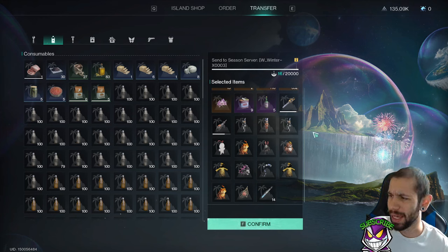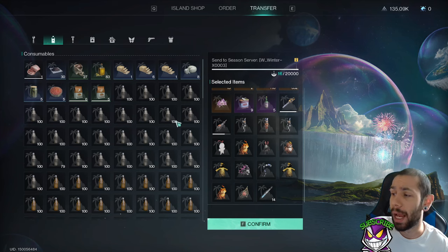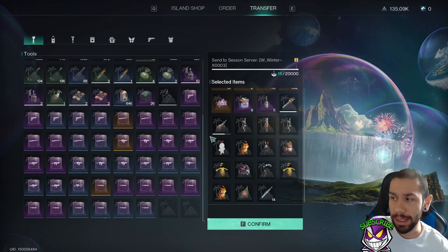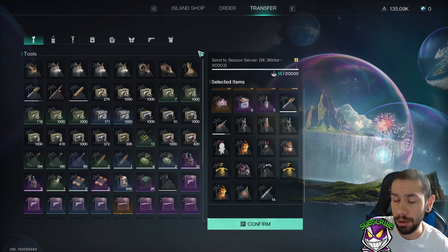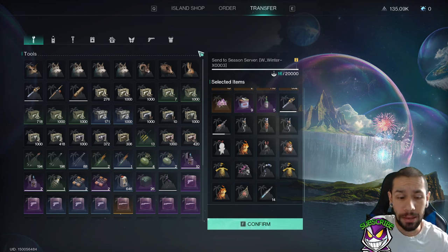If you're planning on playing Way of Winter, or any scenario really — if you go into your backpack there's a little triangle, you hit transfer and it brings you to this menu showing all the items you've ever owned. They don't get deleted, they get moved to eternal storage, so you don't have to be overly concerned about losing anything. But every time you transition, this list is just going to get bigger and bigger.